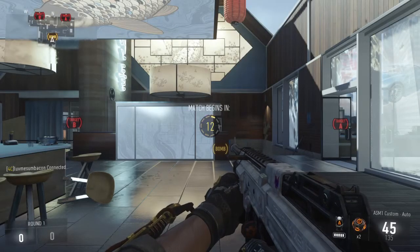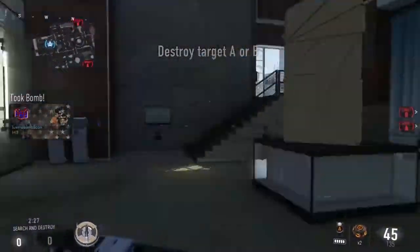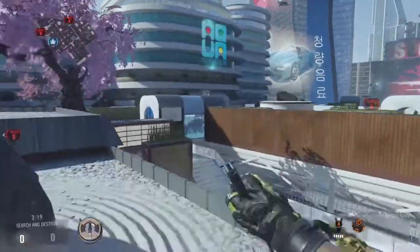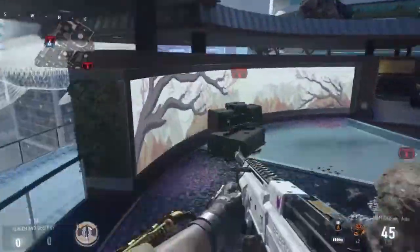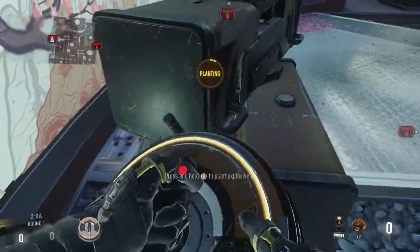Alright guys, here we are on the map Greenband and we're going to do the exact same thing we've done the last part. Let's pick up the bomb and start with the rush to B because that's where people typically don't watch. Come right over here, slide right here, jump up top, watch that window — if I have a sniper I'll switch to it and take them off right up here. Then I'll come down here, check through here to make sure there's nobody in there, and then come right here and plant the bomb.